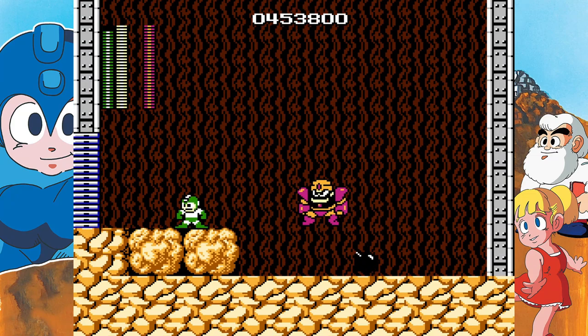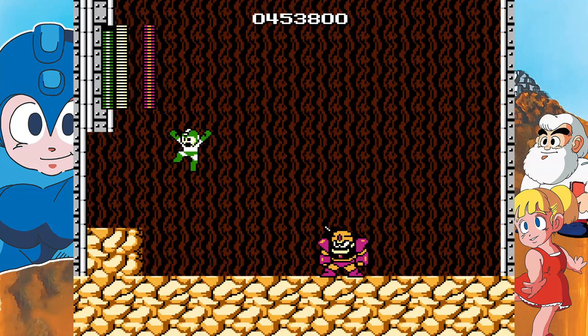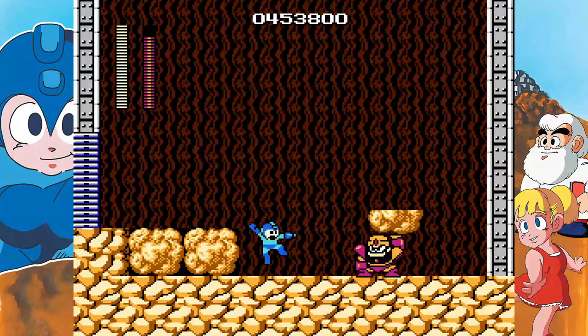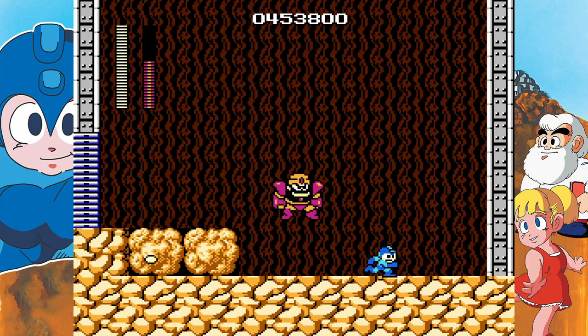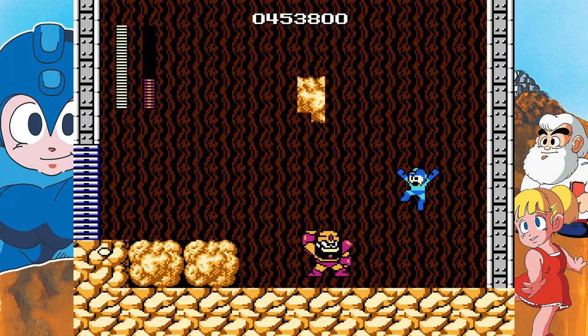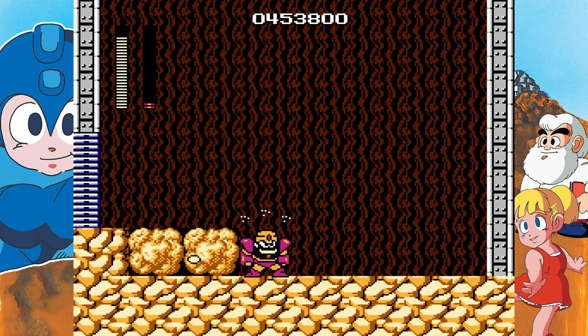Guts Man is weak to Bomb Man's ability, but the bomb is just so bad — you can't really detonate it yourself. You just have to wait for it to explode and hope that the bomb can reach Guts Man, which it never does. So I recommend just using the buster. Guts Man will jump around and stun you once he lands, so you need to jump right before he lands and avoid any blocks he tries to throw at you. It takes a lot of time to get used to, but once you get enough practice, you can get the rhythm down.